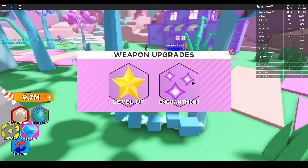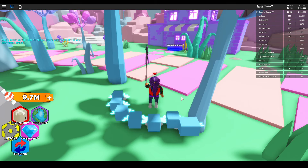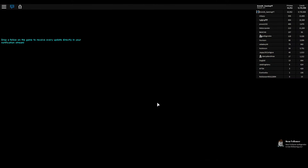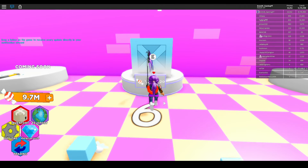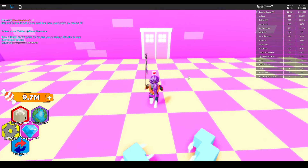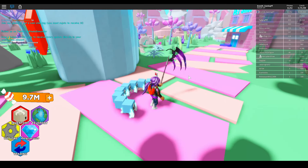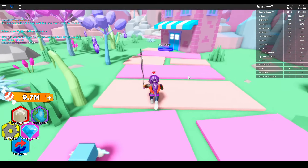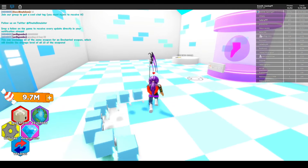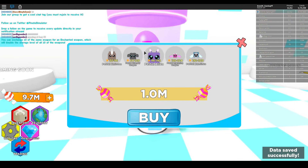You can now enchant weapons if you've got ten of the same, the same as you can with pets. We had a look at these shops in the last video - they said coming soon. We now have a box in the weapons section, and there's some very nice looking weapons here. Wouldn't mind getting this one, but we'll see.